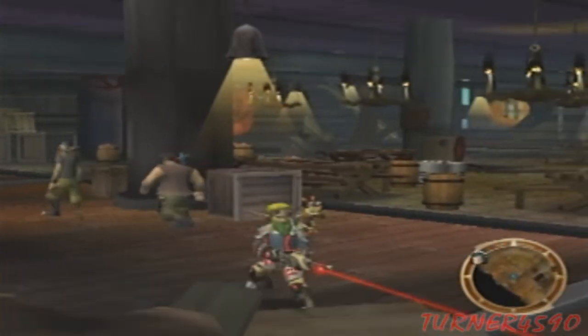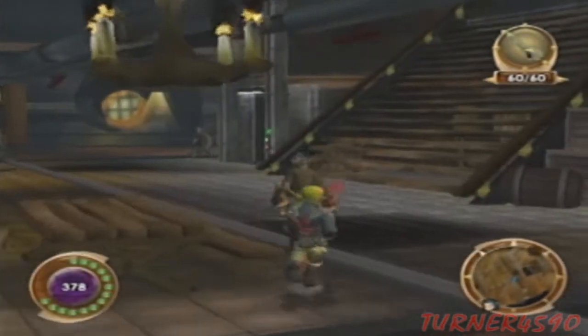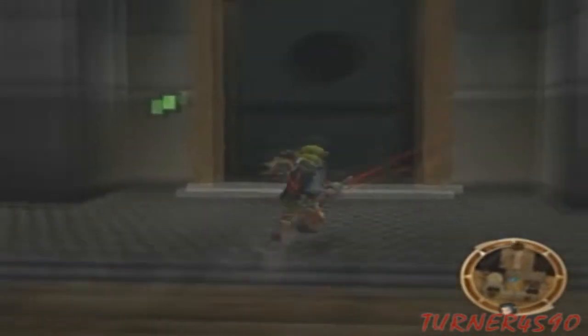Oh actually, we don't need to see Kira. How much Dark Ego do we have? 300 — okay, that's not enough to buy anything. So let's just head back up to Phoenix and move on with the plot.